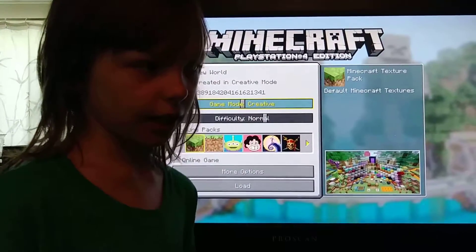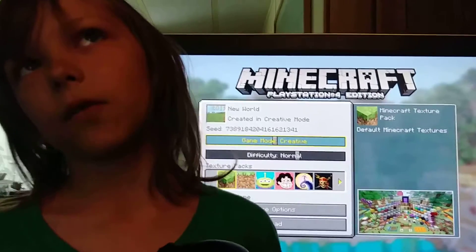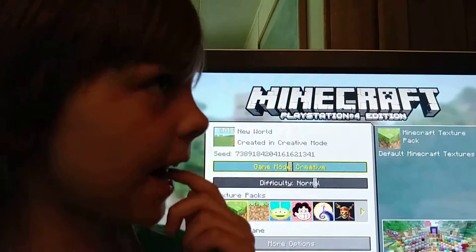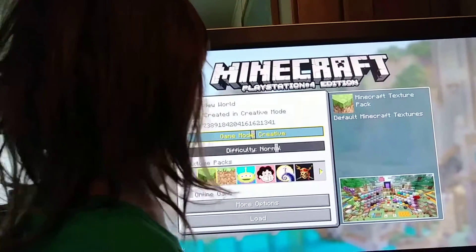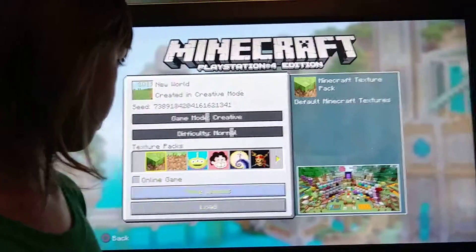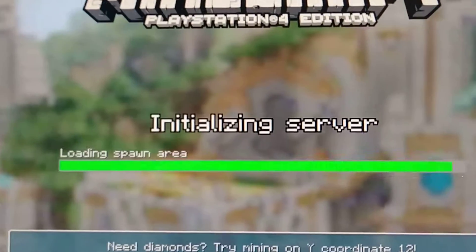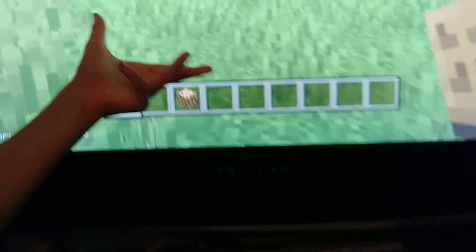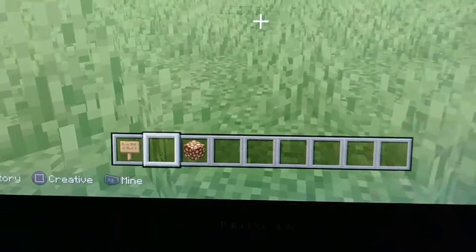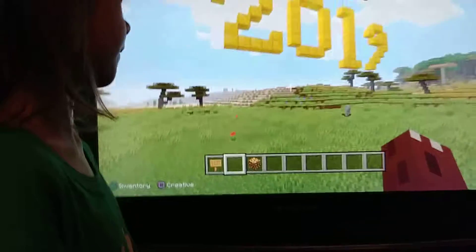In Minecraft, things don't really have gravity. The only things that have gravity are sand, gravel, and a few others. Now that I'm in creative, I can load my world. Watch — I don't have a health bar or a hunger bar. If I press X two times, boom — I can fly.